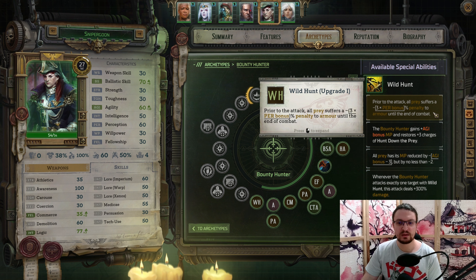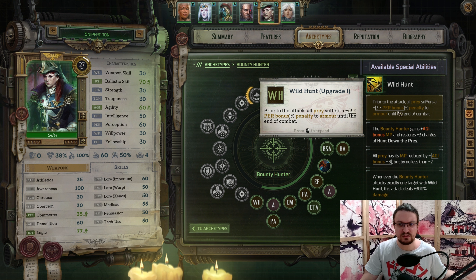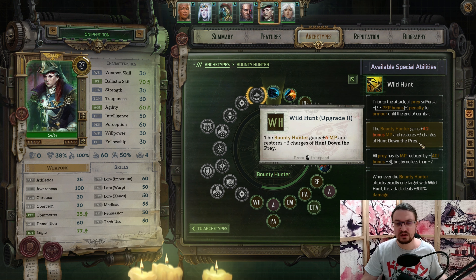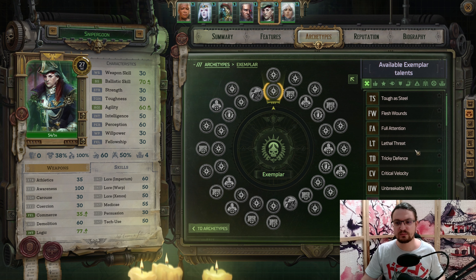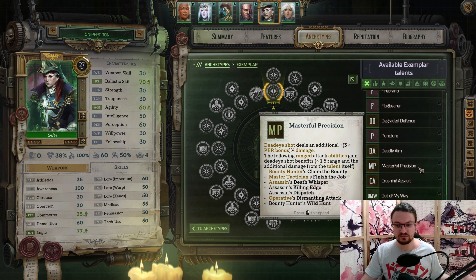For the Wild Hunt upgrade, we want to pick up the first or second upgrade depending on what you want. I personally found that the second — the Prey upgrade — is better because you use up your Prey and can use it again afterwards. So it's kind of wasteful if the prey only suffers the bonus once and you can't reapply Prey. With this upgrade, we restore the Prey marker, so that's much better. And for the Exemplar, there are a ton of additional abilities like Pinpoint Accuracy, Deadly Aim, or Masterful Precision.